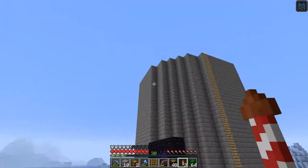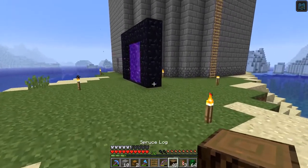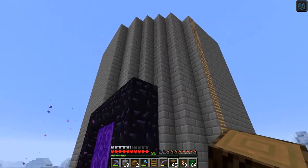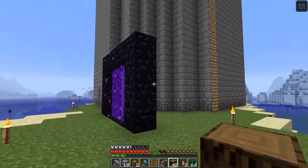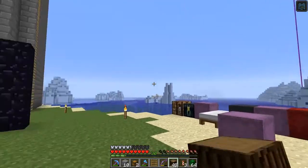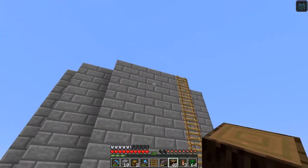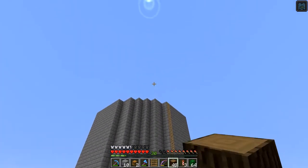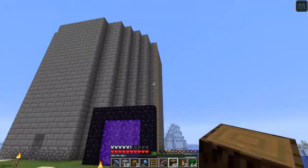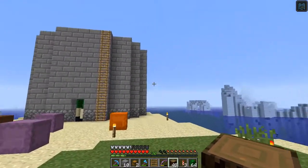Maybe next episode I'll have the idea for the smelter and we can start using it to smelt the cactus into cactus green and then start building the main base — so maybe that'll be two more episodes. But let's focus on right now. I need to start playing around with shapes and ideas for these roofs, so I'll do a little fiddling around, and if I come up with something good I'll catch back up with you.